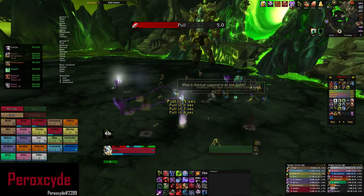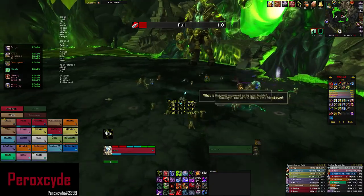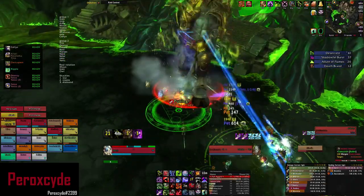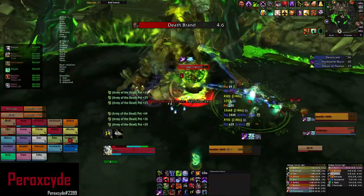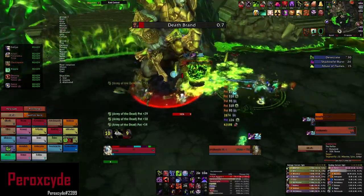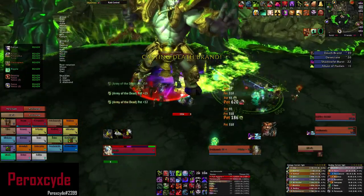Hello and welcome to the Peroxide guide for Archimonde for heroic difficulty. Archimonde is a three-phase fight with interesting mechanics you need to know how to deal with. Archimonde summons Doomfire — it should be DPS'd down because it's the only add and because it does asphyxiate on a random player, and that player needs to take the fire away from the raid.